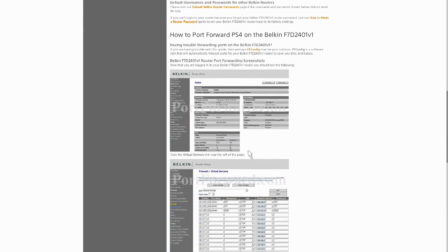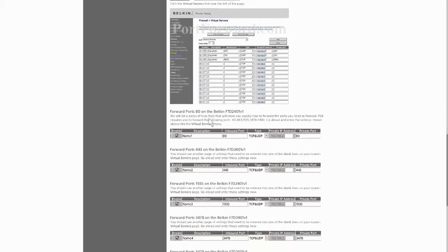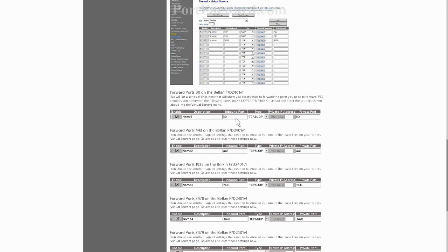It then walks you through the steps of how to port forward PS4 on your particular router. As you can see, it's saying to click on the Virtual Servers link near the left of the page — this is going to be different for every router. It's going to show you what the page looks like, tell you what ports to put in. One of the ports is 80. When it asks for the private IP address, it's not going to be 192.168 for me — it's going to be 10.0.0.15, because that's my PlayStation's new static IP.